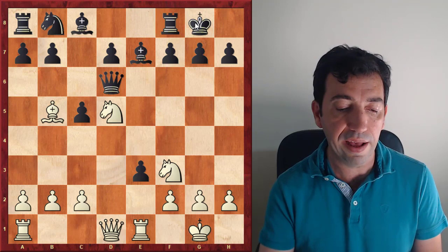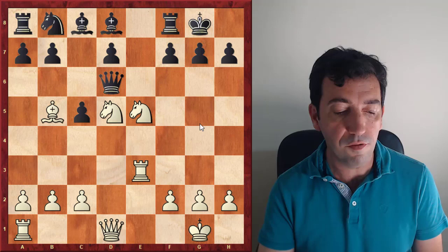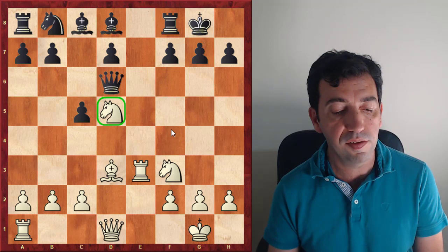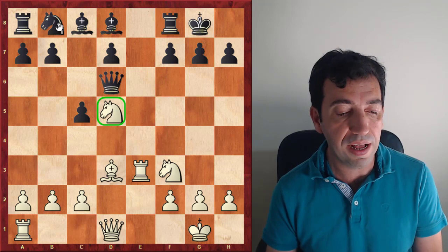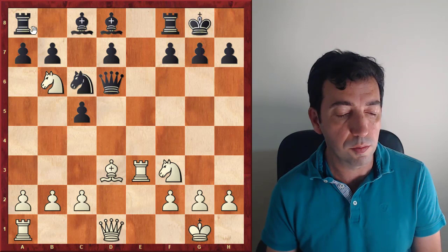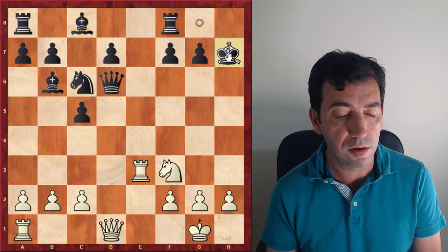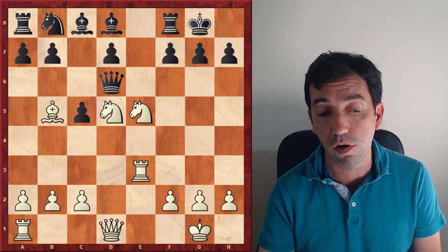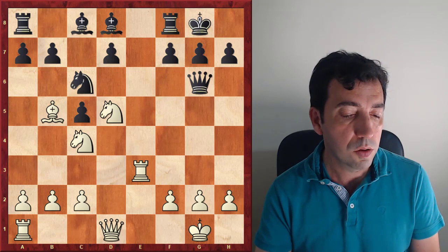His opponent castles, Rxd3, Bd8. He played Ne5. What I found interesting is that perhaps Bd3 was even stronger. The knight can be taken, because of Bh7, and Nc6, a normal developing move, could be answered with this fantastic move attacking the rook, and after Bxh7 and Qxd6, winning the queen. But Dubov played Ne5, trusting in his active pieces. Nc6, Nc4, Qg6 — Black's queen is too exposed.